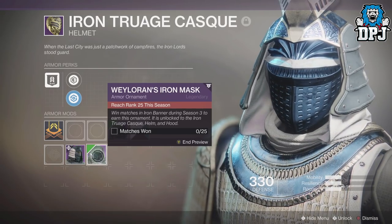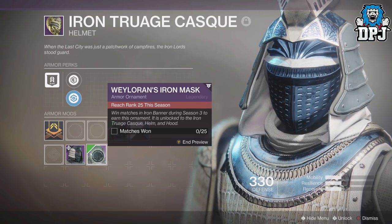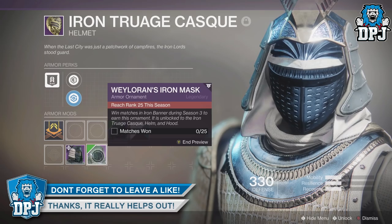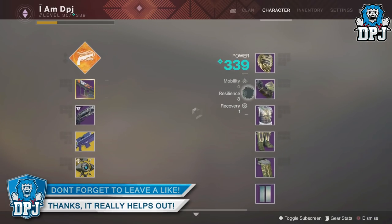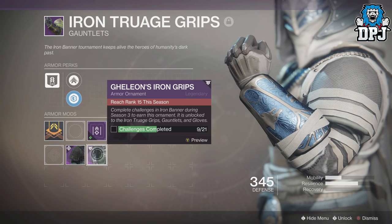For this great-looking hunter helmet, you need to reach rank 25 this season. Ranks are packages opened during the season — for each package you open you will get a rank. With matches in the Iron Banner during Season 3 to earn this ornament, it's unlocked to the Iron Trage Cask, Helm, and Hood. It's called the Waylaren's Iron Mask, and in total you need 25 wins.